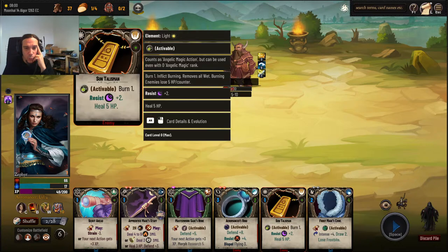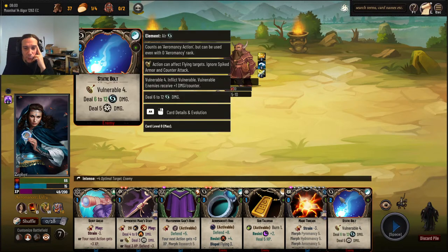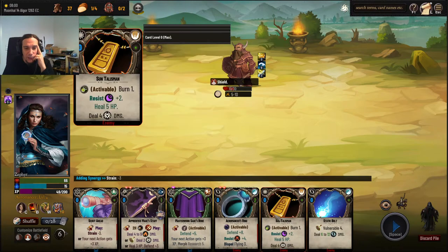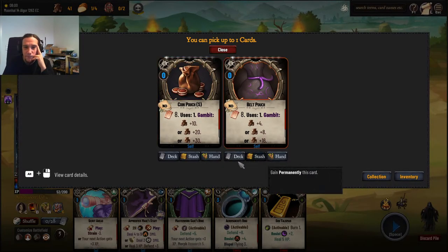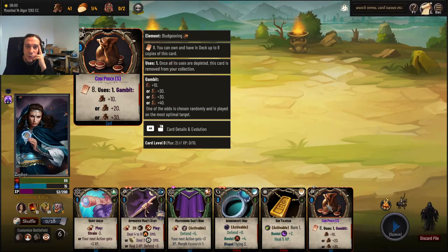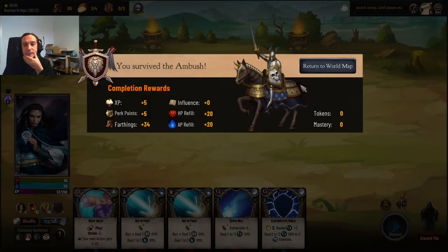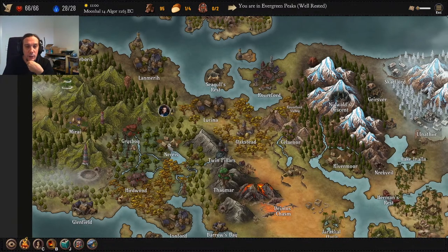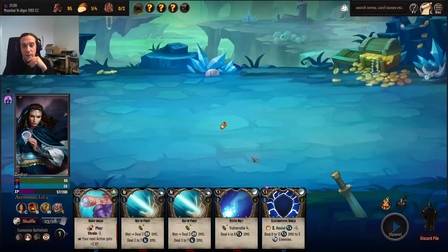If I would have used the wet spell first, the rays of frost would have killed him off. Whatever, I wanted to play my new cape a little bit more. A belt pouch, a coin pouch — let's pick that up, I'm low on money. That's going to be stupidly easy now, I'm well aware of that.